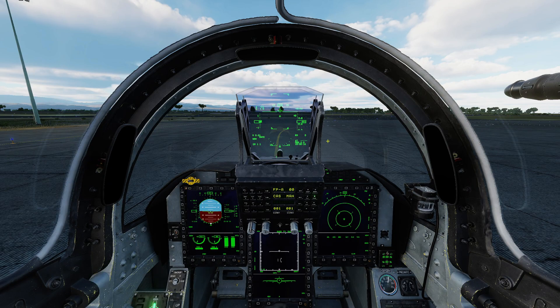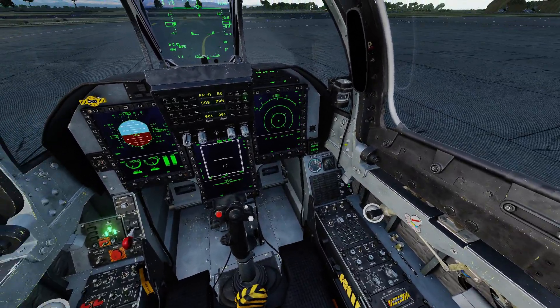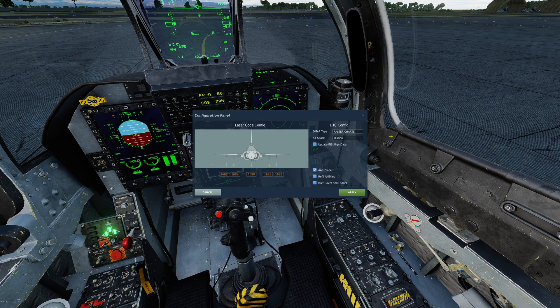We're in the cockpit with a hot aircraft — I chose start parking hot. First, we need to look at the configuration panel. I open up the radio menu, go to ground crew, then choose configuration panel. You'll see we now have an option for airspace. Clicking it gives us options for mission, F10 label, preset (which is the Lua file), or clean. In the clean configuration, it will never load these airspaces. I'm going to leave it in mission and load the lines included in the mission, then press apply.